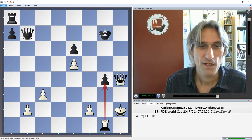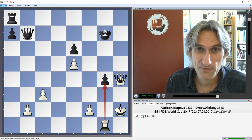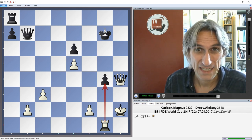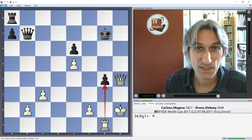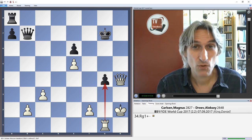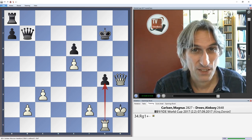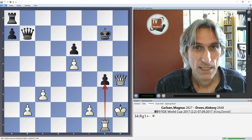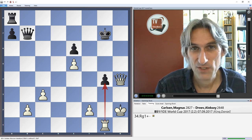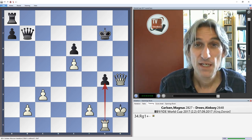A very clear win for Carlsen in that match, downing Dreyev two to zero. Carlsen goes through very easily into the third round. There were a couple of upsets today, including Viswanathan Anand who has been knocked out by Canadian player Kovalev. For all the details of the results from game two of round two, check out the news section on chessbase.com where there are detailed reports, analysis, and photos. Thanks for watching.